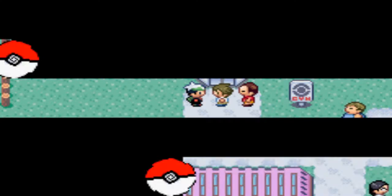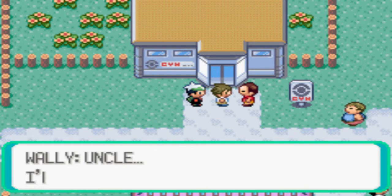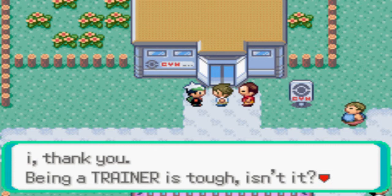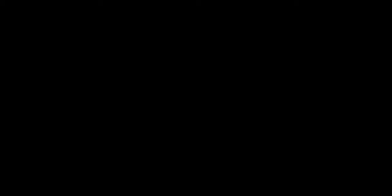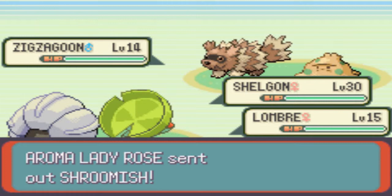His Ralts is weak — like level 14, 15, 16. I don't think we need to use Bite, which would have been super effective. Now we have four ways we can go for trainers. This would be way better for Shelgon's experience. We can get rid of Rage — it's not like I'm ever going to use Rage or Protect again.